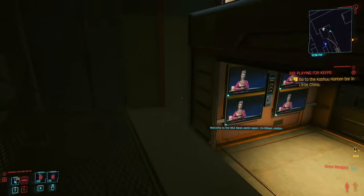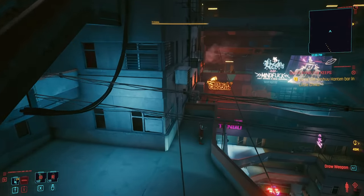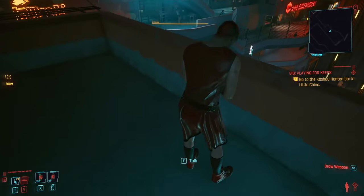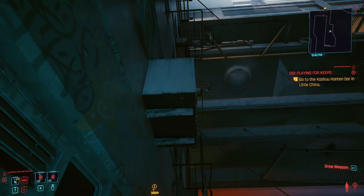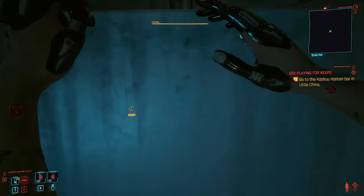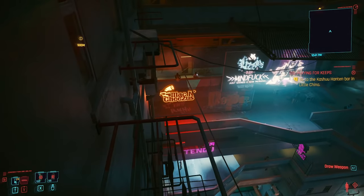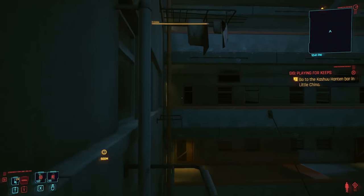You're going to double jump up here, double jump here again, and then run and double jump. Once you're up here, you might want to drop a quick save because this can get just a tiny bit tricky. Then jump up there, look up, double jump, and move out from the wall just a tiny little bit and double jump to grab on.